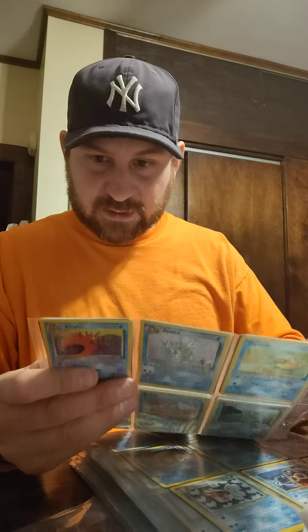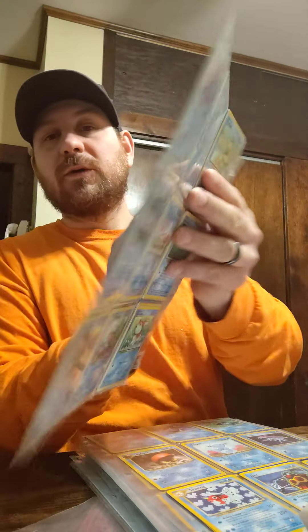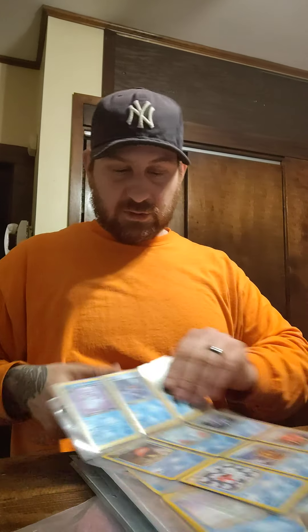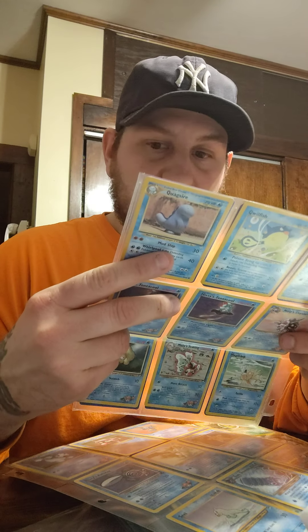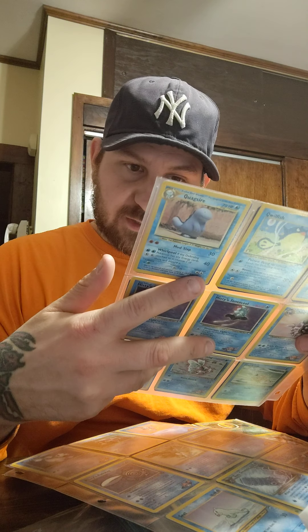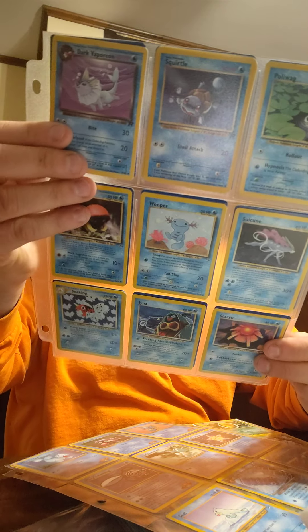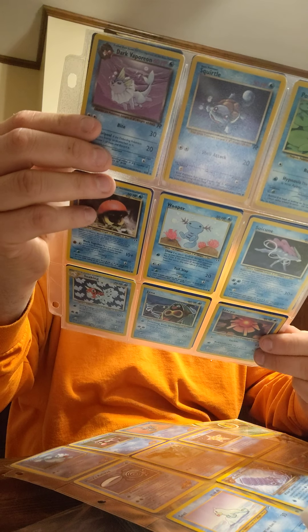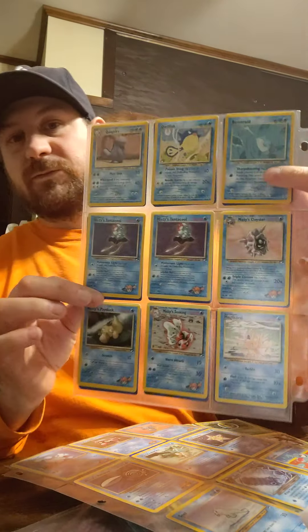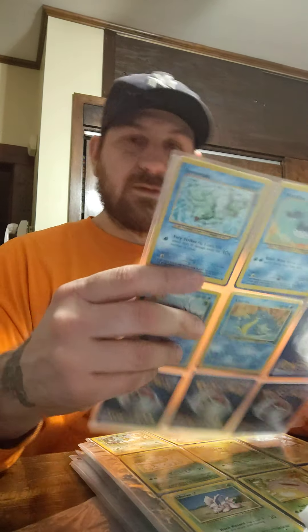Lapras — we got rares all mixed. We have Dark Vaporeon, Squirtle, Poliwag — a lot of nice cards. Tentacool, Cloyster. If someone does like Water Pokemon, there's the back and there's this.